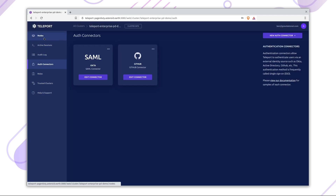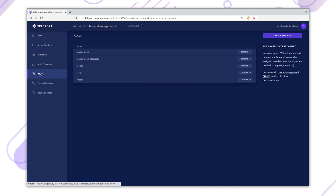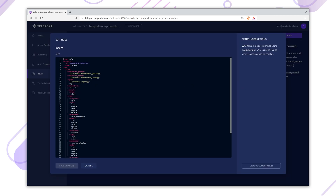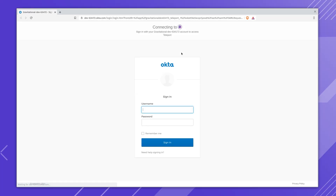Before Travis joins, I'm going to create a new role, scoped just for the web app. The extra RBAC magic happens under a new option in the role resource. A role can now request another role. I've since invited Travis to my Okta organization. When he logs in, he's able to see the app server, but not the database.